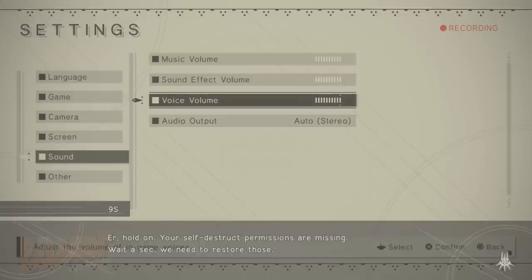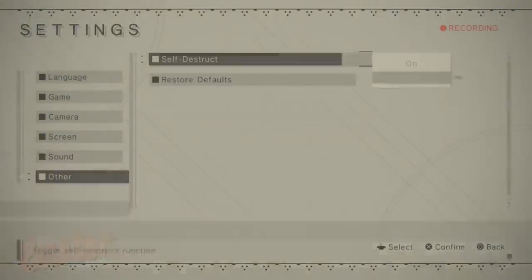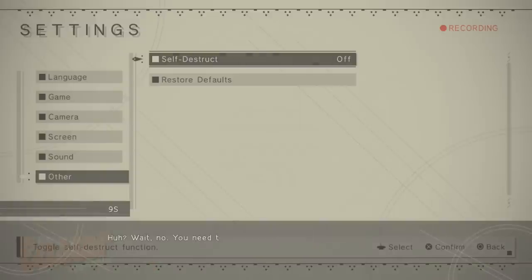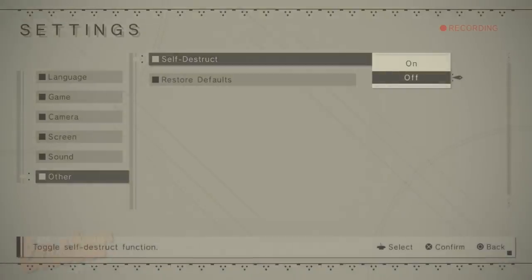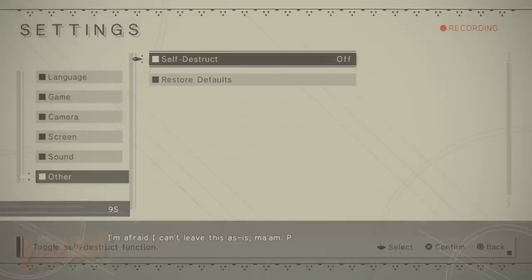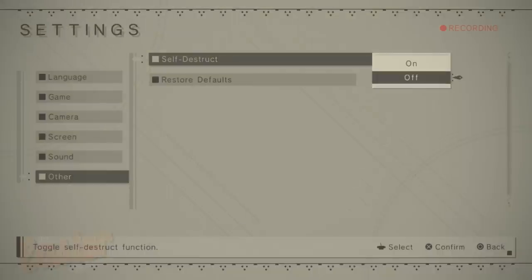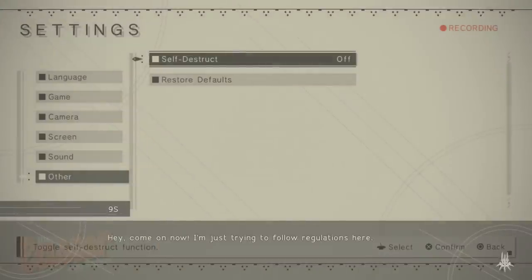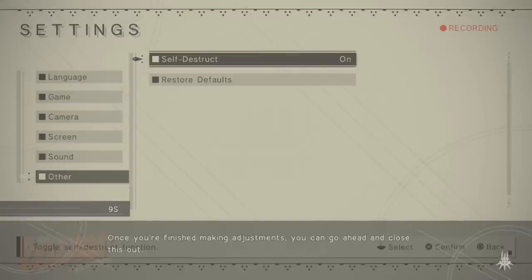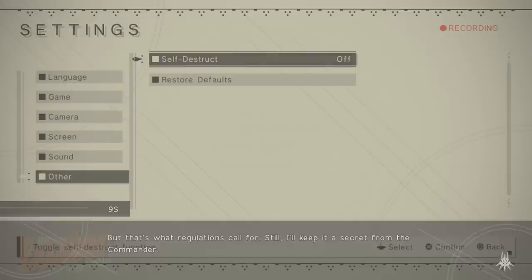Your self-destruct permissions are missing. We need to restore those. I could set it for you, but you should probably do it yourself — regulations and all, you know? You need to leave that turned on. It needs to be turned on except in very specific cases. I'm afraid I can't leave this as is, ma'am. Please give your permission. I'm just trying to follow regulations here. Good. If things go wrong during an op, you may have to sacrifice yourself in order to finish it. So once you're finished making adjustments, you can go ahead and close this out. I know no one likes the idea of self-destructing, but that's what regulations call for. Still, I'll keep it a secret from the commander.